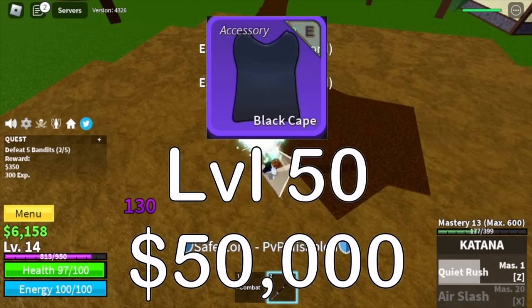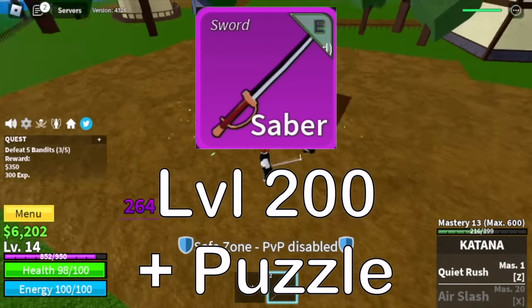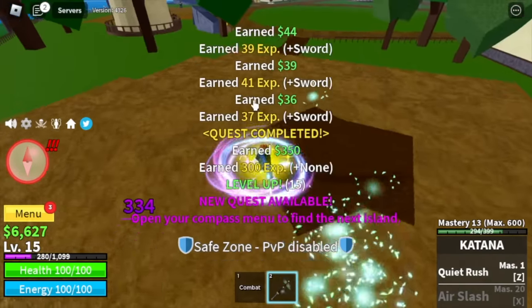So for our first target: level 50 and 50,000 bellies. For the Black Cape, and level 200, we need to finish a puzzle in order to get the Saber.